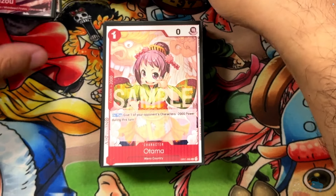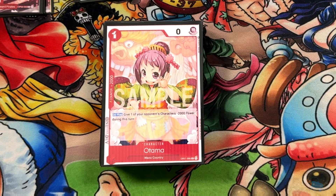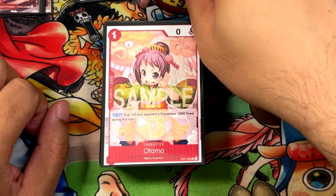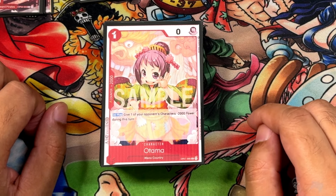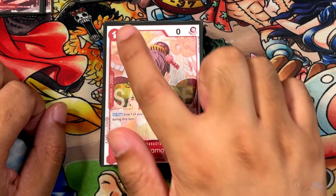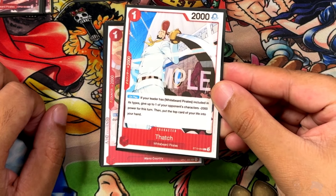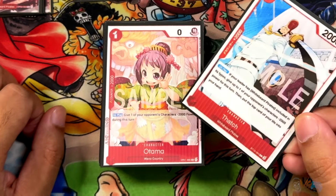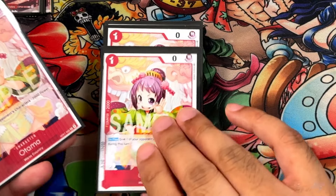Next we have Otama — another one of our 2K cards. This is not a Whitebeard card and not searchable, but in this deck there are 12 2K cards total: Thatch being 4, Otama being 4, and 4 more later. Wano, OPO1, 1 cost, on play give one of your opponent's characters negative 2,000. It's essentially the same effect as Thatch but without hurting yourself, so it's pretty much free to use. Running 4 Otamas.